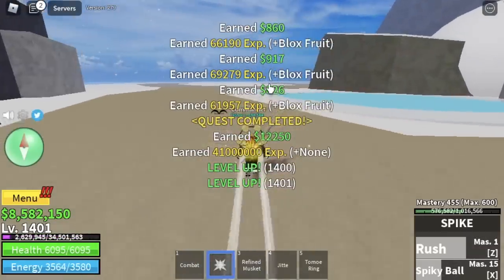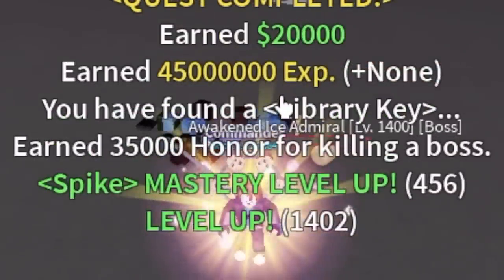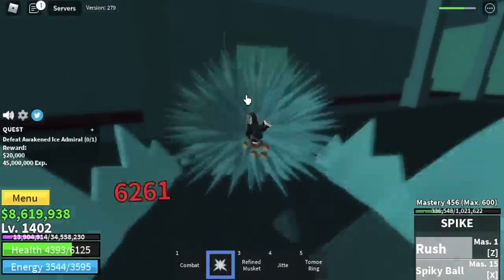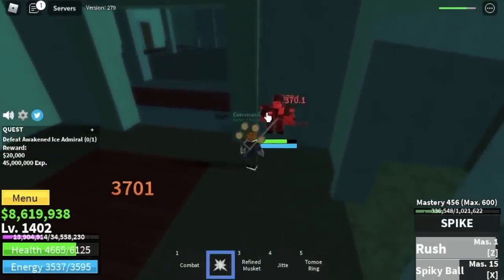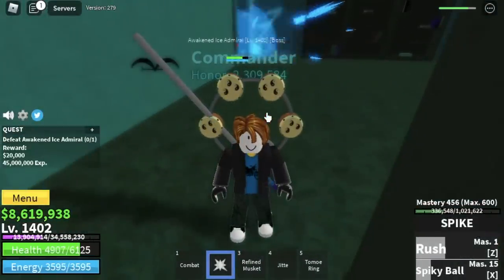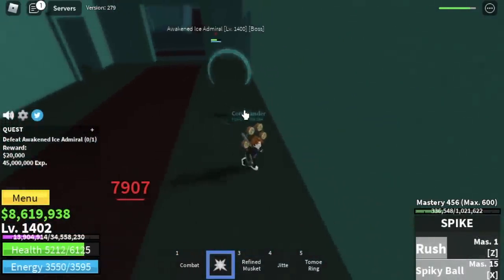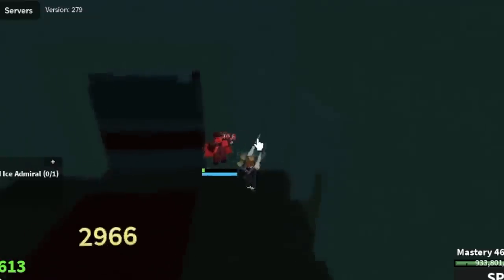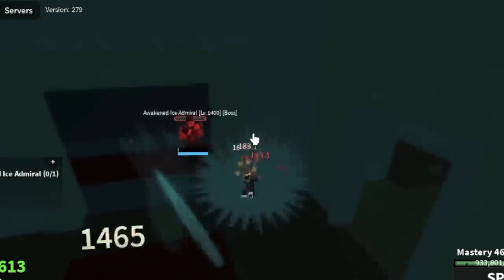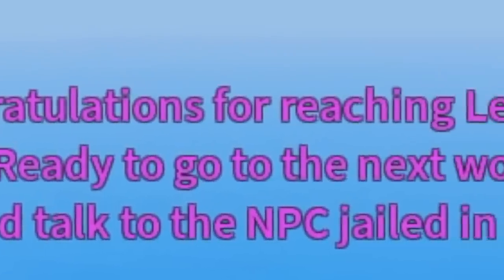After this, the Awakened Ice Admiral is our target. I'm going to show you a very easy strategy to defeat him. First, you need to lure him here — we're gonna do the wall strat. Use your Z skill, then move away from him. He's gonna use his own skills, and after that we use our own Z and X skill. Just keep doing that until you reach level 1,500. For our stats at that level: Melee 700, Defense 1,500, Black Fruits max. Do not forget to finish the Polyseum Quest.